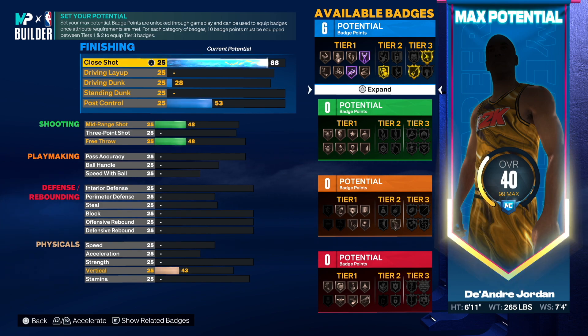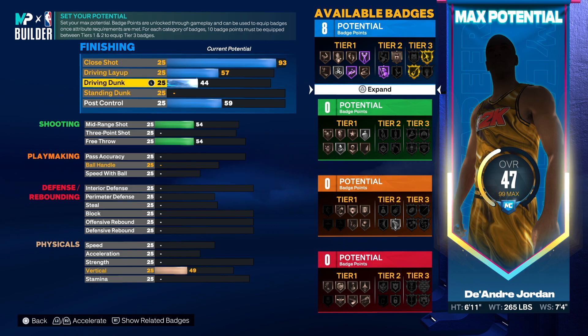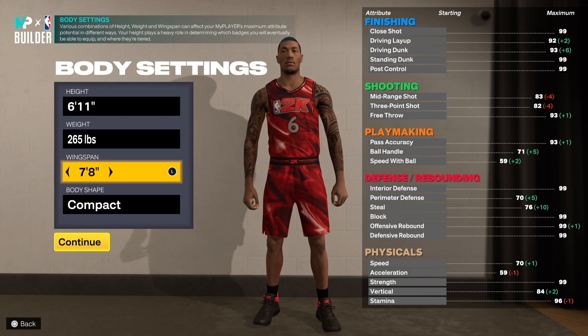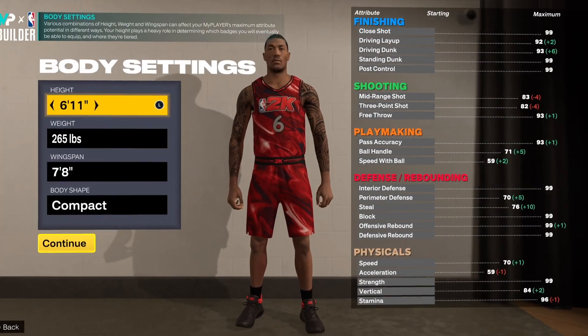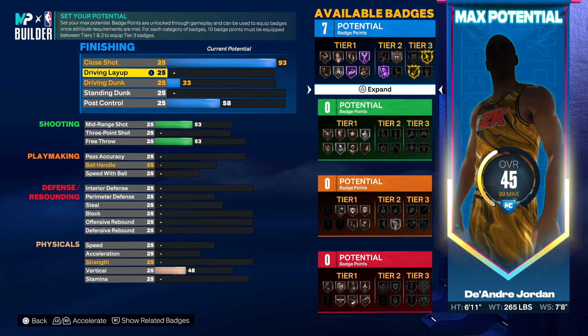For close shot he had a 94, but we can save attributes and go 93 — that gives us Fearless at Hall of Fame, which is a tier 2 badge, plus Fast Twitch and Masher on gold. Let's also put the wingspan up to 7'8, and at 84 that gives us all the contact dunks.